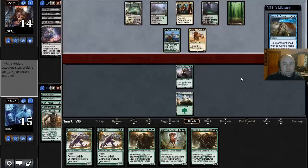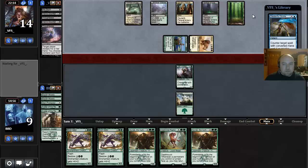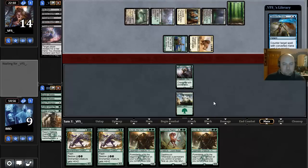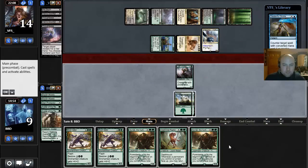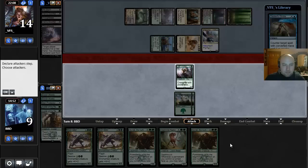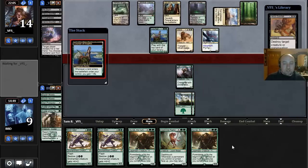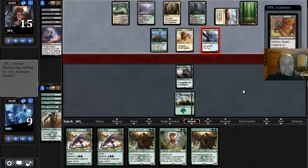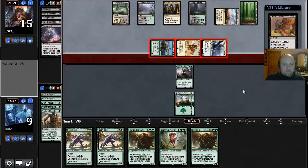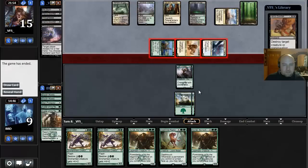Disdainful Stroke — that's an interesting one to see in the main deck. Not one I would expect. This looks like Abzan Control with Disdainful Strokes. And Dragonlord Ojutai. We did end up seeing some cards we didn't really expect to see — good to know. Now we know there's a Dragonlord Ojutai in this Abzan deck and we can play accordingly. We are dead here, so we'll go ahead and concede.